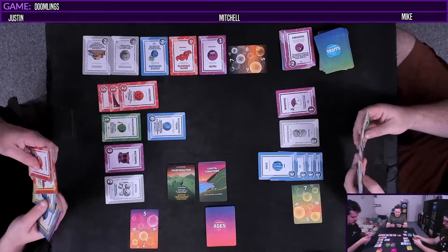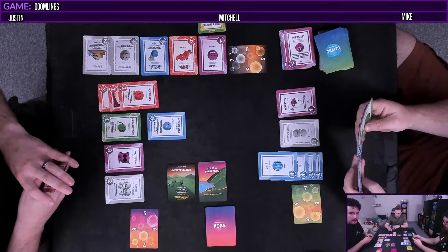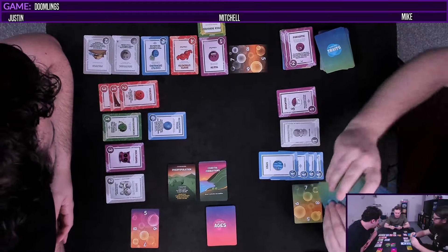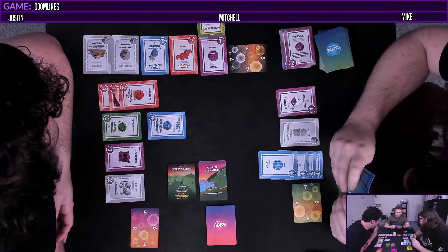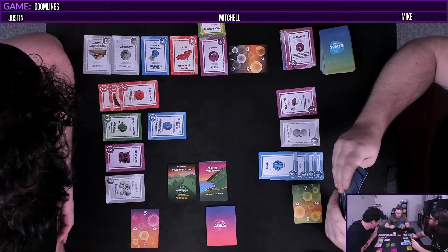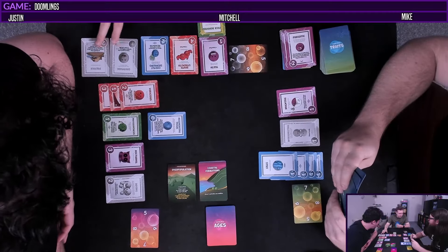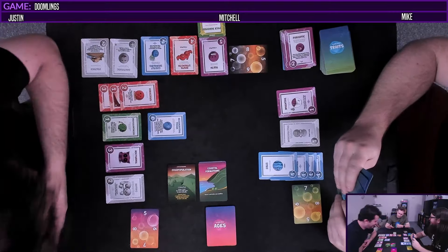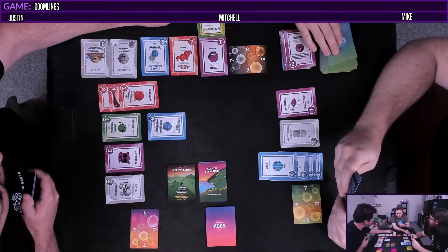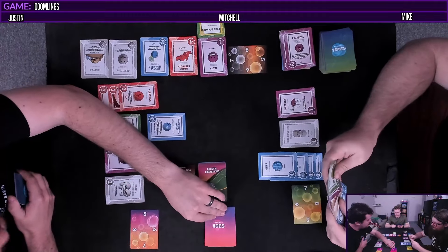I'm gonna play Pack Behavior - plus one for every color pair in your trait pile. Stabilize. So currently it's just three points. Gray's not a color though, so two points. No, three - it's three base. So it's like it hasn't added any points. Did you draw after stabilizing? I did.